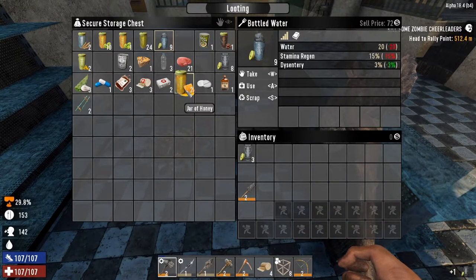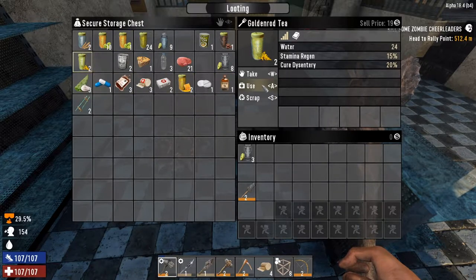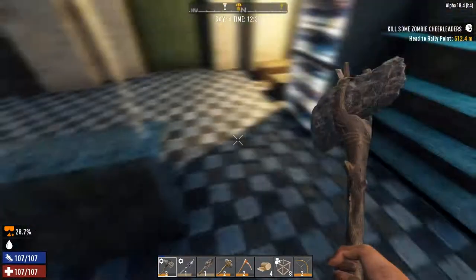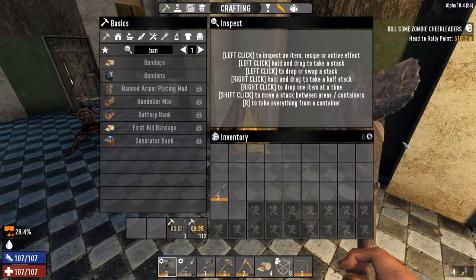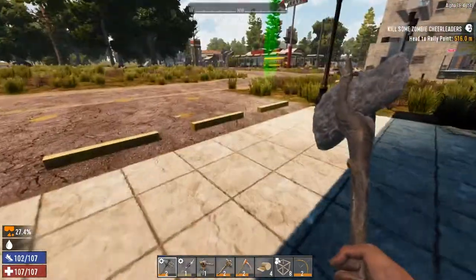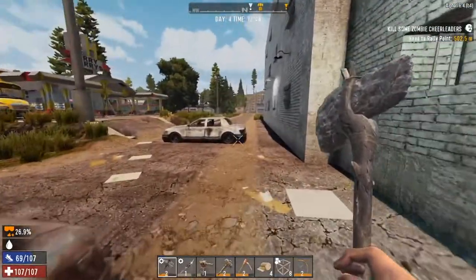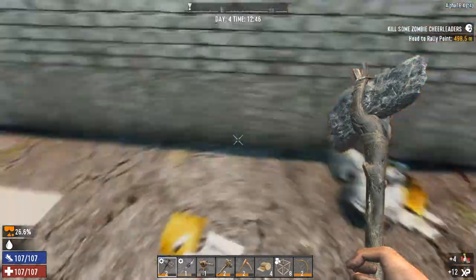Oh my god, just got dysentery. We've got some golden rod teeth - that'll cure us. Dysentery. Food and water is okay though. We don't need them so we can get rid of them. We'll pick up the junk turret to help us with the cheerleaders and head on over. The airdrop seems to have landed close to that as well, so we'll pick that up on the way and do the mission for the trader.